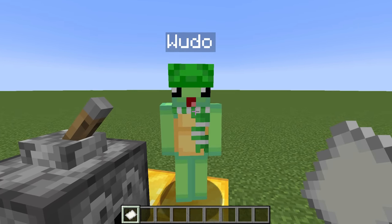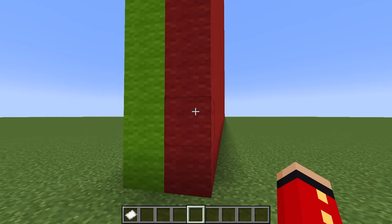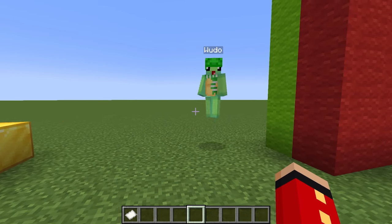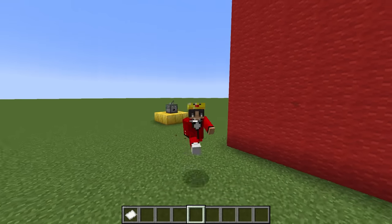What's a beach house? A house that's next to a beach, Wudo. Anyways, which side you want to build on — the green side or the red side? The best side, which is the green side. Nope, I'm picking the best side, aka the red side.